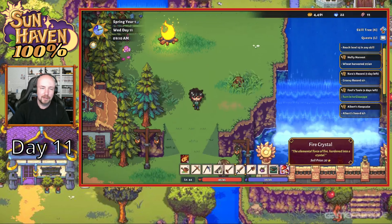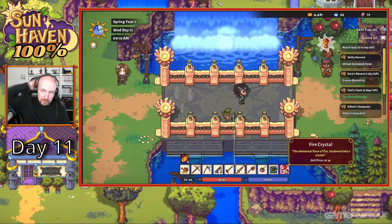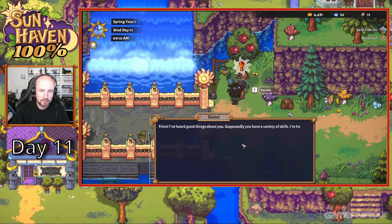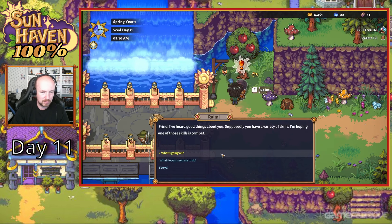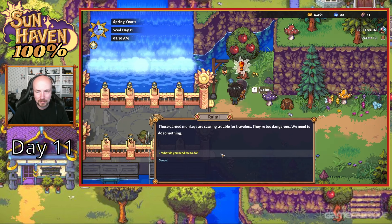It looks like a crystal - fallen by fire. Maybe I should take it. Oh yeah, we got fire crystals! Nice. We got a thing here for Rimey - I'm having one of those skills in combat.